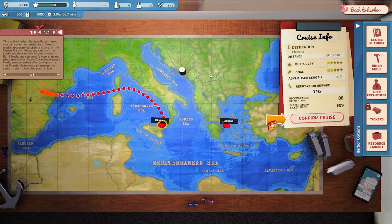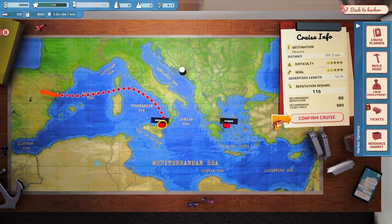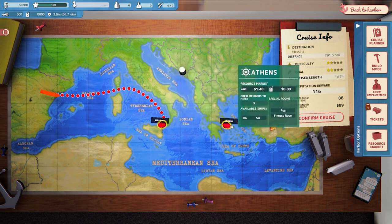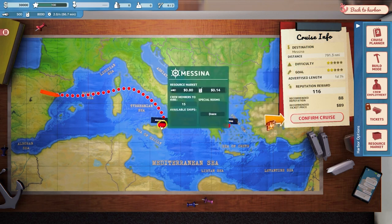Messina, on the other hand, has a recommended reputation of 88, which we more than have, so it's a little easier - lower risk, lower reward, but this is our first cruise, we gotta get our feet wet. Not to mention, Messina has 15 crew members available to hire and we currently have none, while the other only has five. So we have a much bigger pool to hire from if we go to Messina. Let's confirm our cruise.